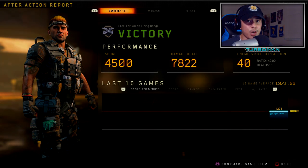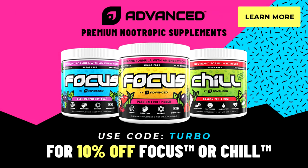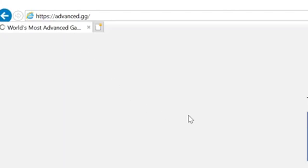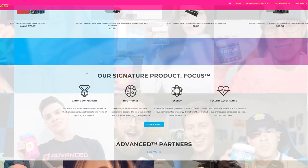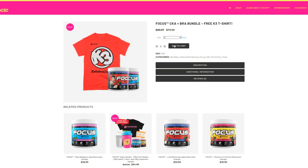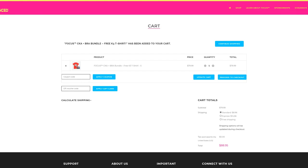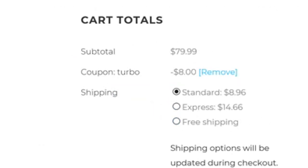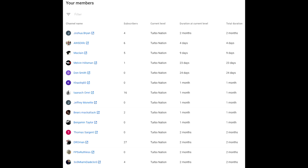If you're looking to enhance your gaming experience, check out Focus by Advanced — it's a great supplement, tastes good, no crash, and it'll keep you focused with faster reflexes and reaction time. You can also use it for work, studying, or the gym. Head to advanced.gg, link in the description, and use code Turbo to save 10%.